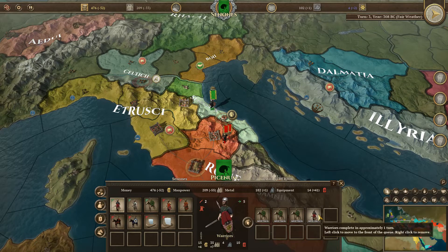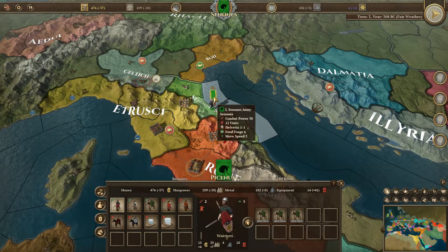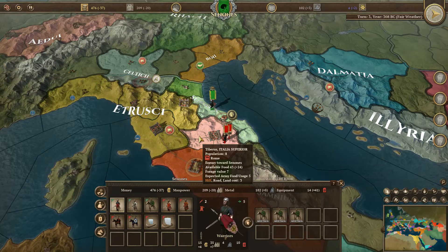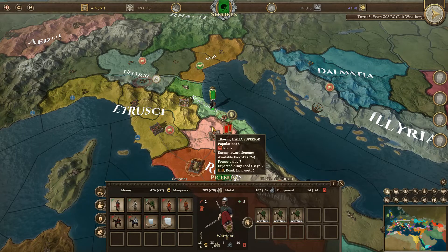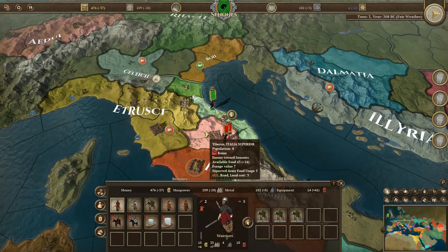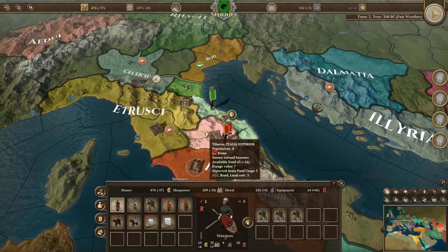Another warrior possibly. I do have to watch out - food usage is 6, forage value is 7, so I have to be careful. I believe that if I go into a foreign nation, I want my food usage to be equivalent to the forage value. I think I can successfully besiege if the forage value is equal to or less than the value of the province they're besieging.